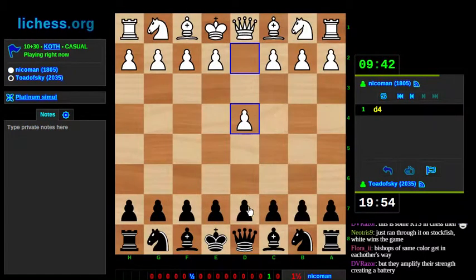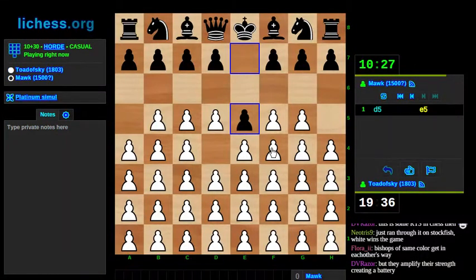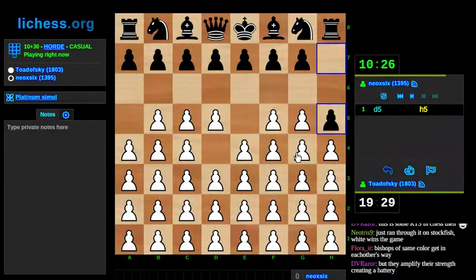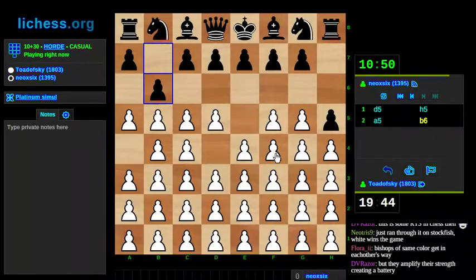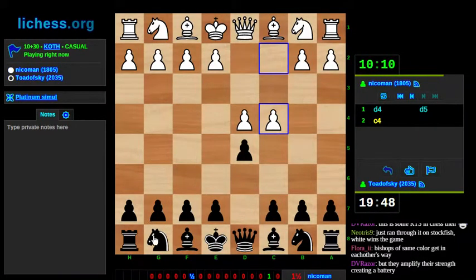King of the Hill. So I immediately lock up the center. Okay, this is a free pawn. I'm not turning down a free pawn — not there. Maybe some other positions, but not there. I'm going to un-double some pawns and just gradually move forward there.